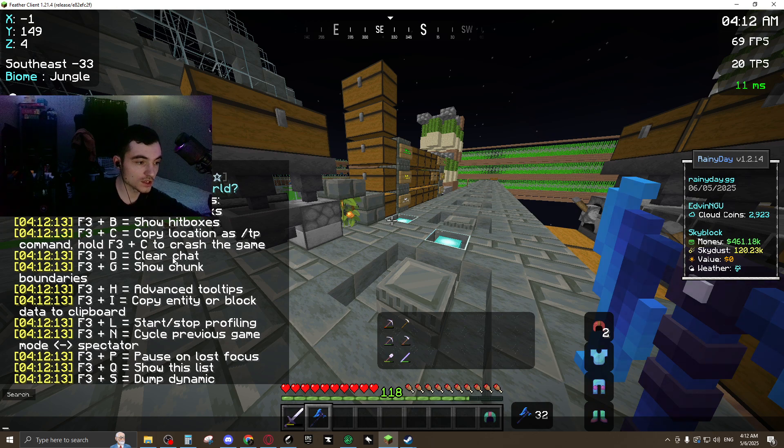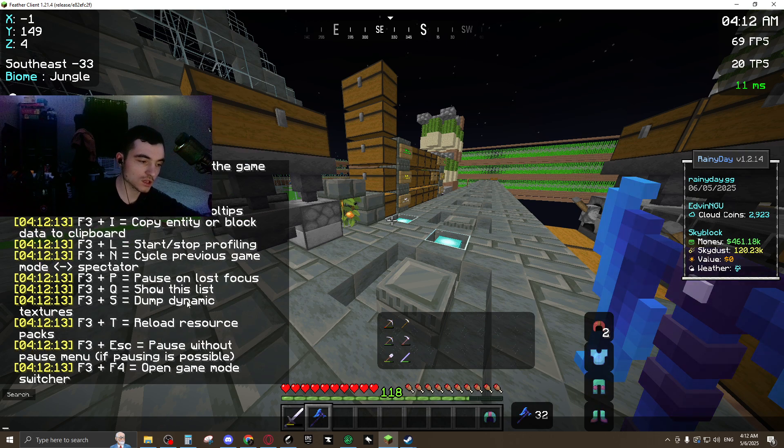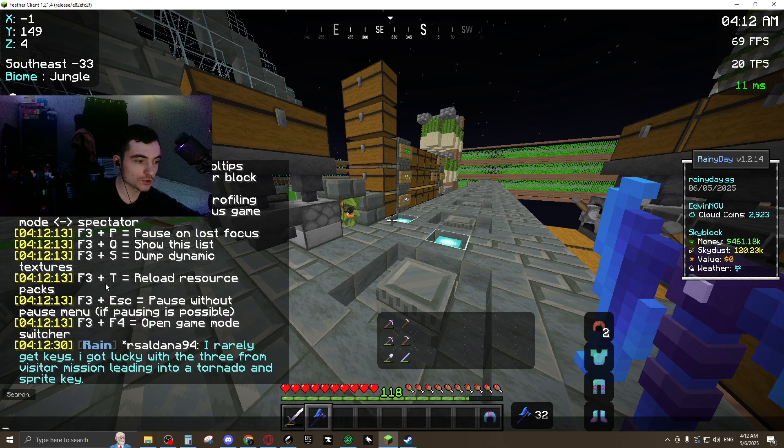F3G for Chunk. F3D, Clear Chat. Reload Chunks if you're lagging or something. F3D, Show Hitboxes. We only care about Reload Resource Packs, F3T, and F3P — Pause on Lost Focus.